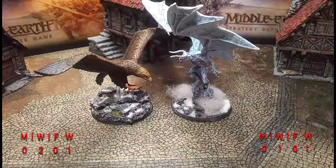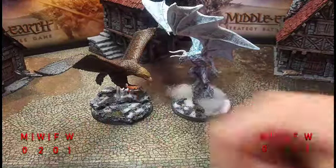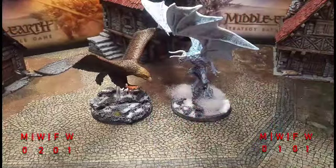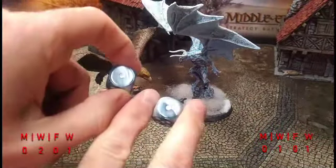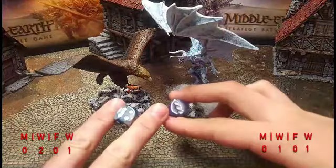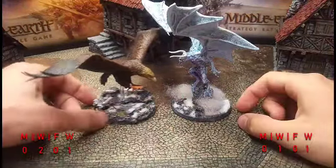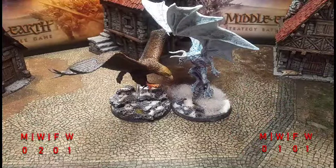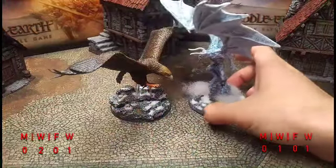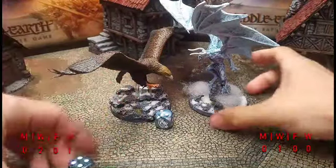Gwaihir gets priority on a four. Gulhavar needs his courage check — fails it, but gets five to pass. Gwaihir charges and gets a six — Gulhavar gets a five high; it's very close. Needing one three to end Gwaihir. Gulhavar rolls and gets a four — boom. Gwaihir is out. The Windlord wins, victorious, preserving the North. Round one goes to Gwaihir.